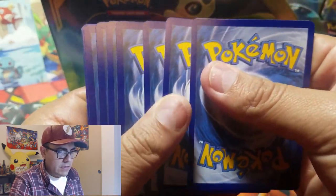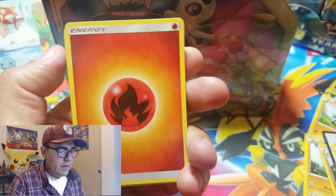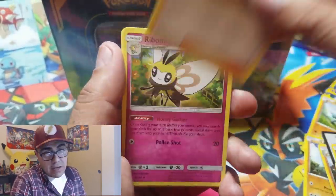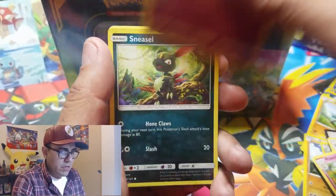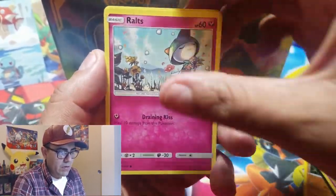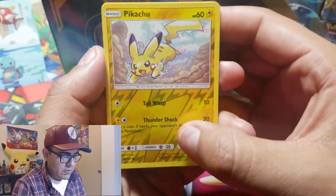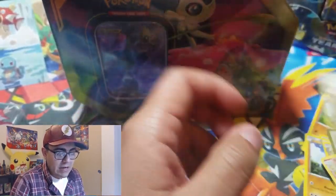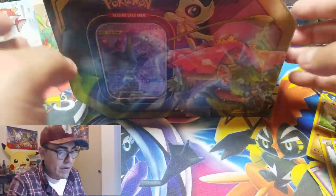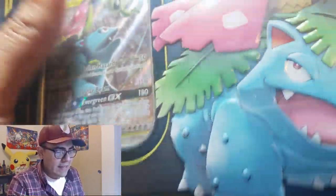Next pack up — Horsea's coming. Fire Energy to start, Sophocles, Ribombee, Solrock, Horsea, Vanipede, Sneasel, Crabrawler, Ralts, reverse holographic Pikachu — let's take a peek — and we get the Alolan Raticate non-holographic. Four packs and not very good pulls.